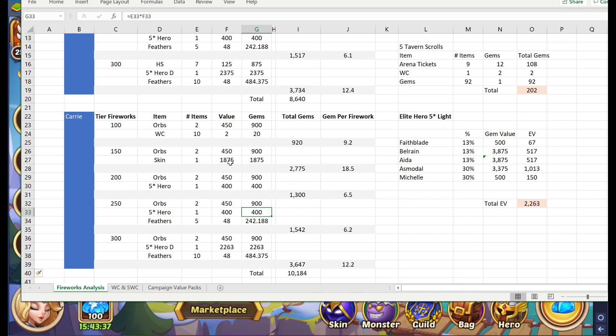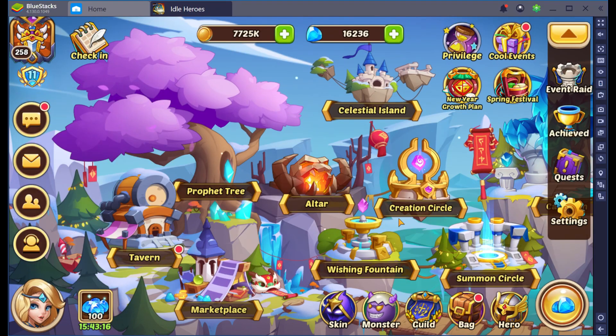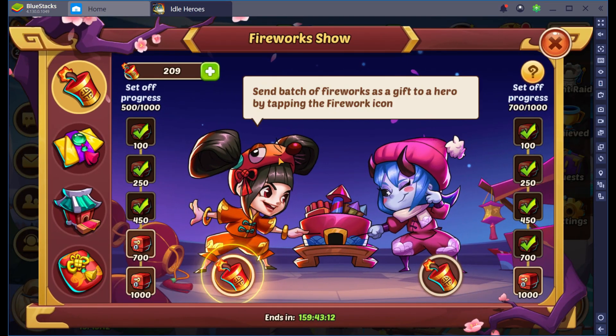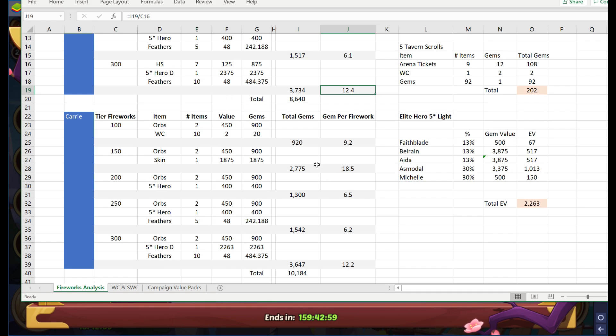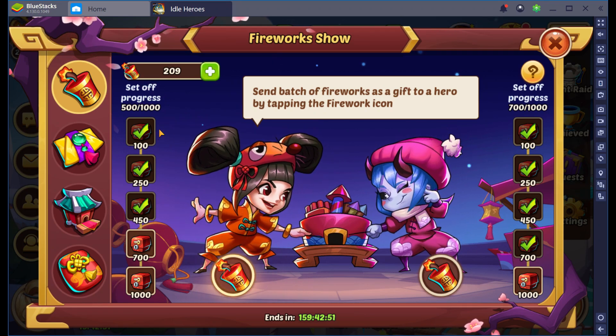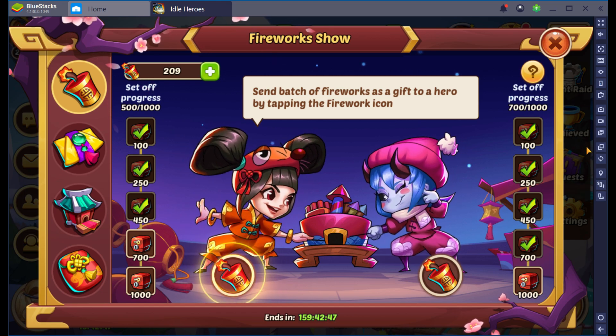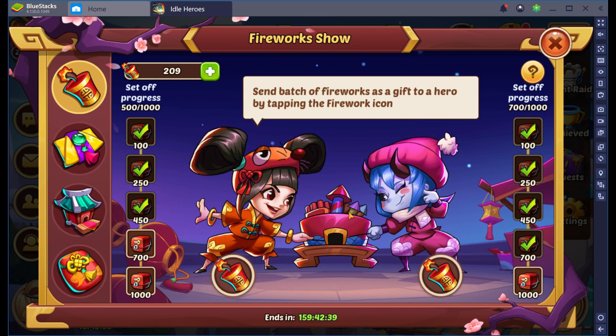So does that mean you should go for Carrie? Again, I'm going to give you the spreadsheet. If skins are only worth 500 to you, then Carrie and Penny are pretty much a line ball — pretty much the same. If you haven't worked out by now, it's a W-shaped graph, meaning the optimum way to complete the firework show is to spend all on one side. The reason why you want to spend all on one side is because the rewards in the final bucket are worth so much — either 12.4 per firework on penny or 12.2 per firework for the carry side.